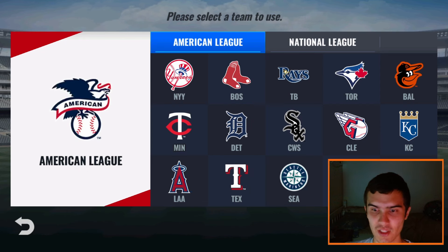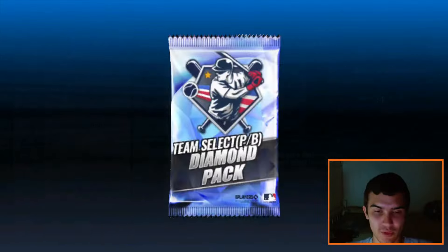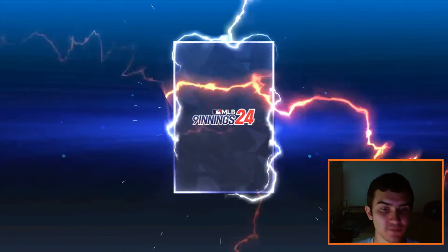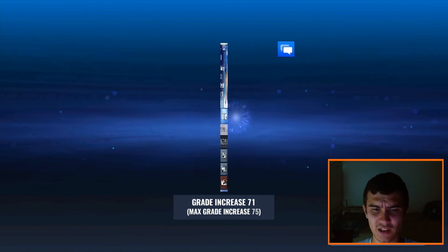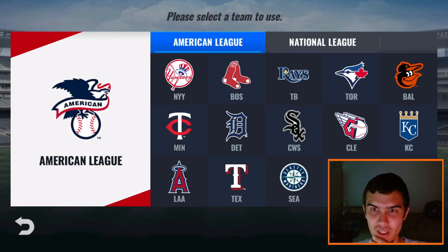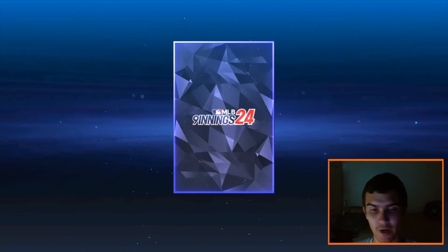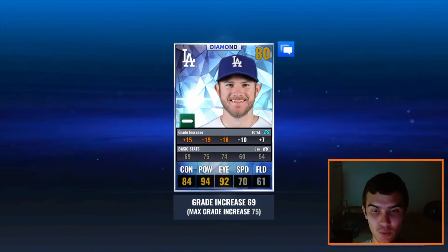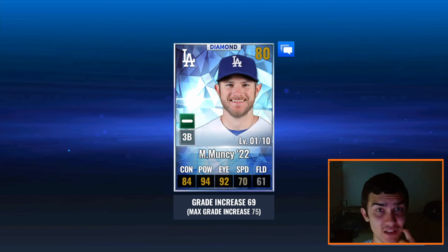Pitcher Batter Pack — let's go Batter, just because I'd love to get Roy Campanella. I don't think I would use a starting pitcher Legend if I did end up getting one. First card — not going to be a Legend. It is Quique Hernandez. I think I have his 19 but he's not in my lineup currently. Last one — going Batter once more. Never ever going to happen most likely. This is Max Muncy 22 — not his greatest year, but every Max Muncy year is at least a decent hitting card.